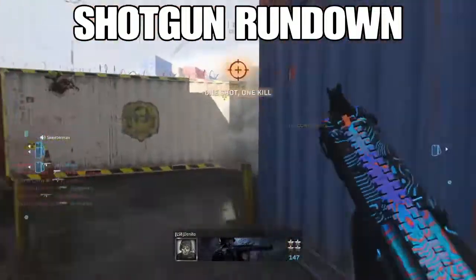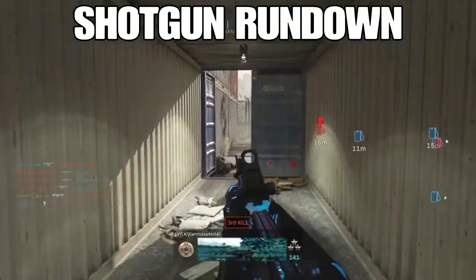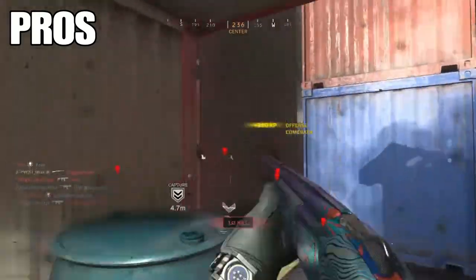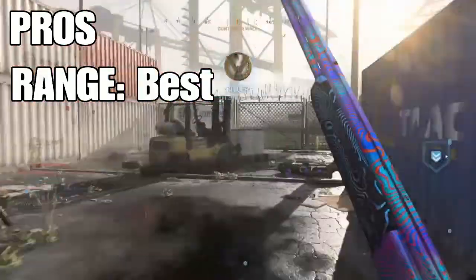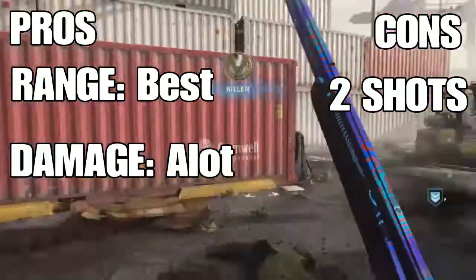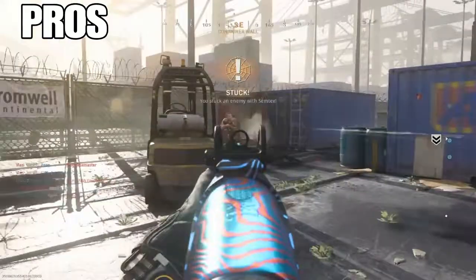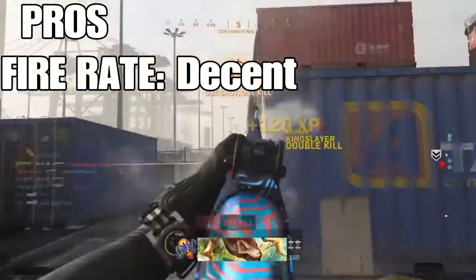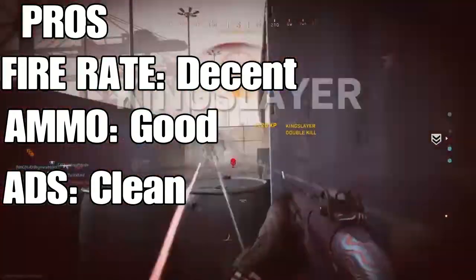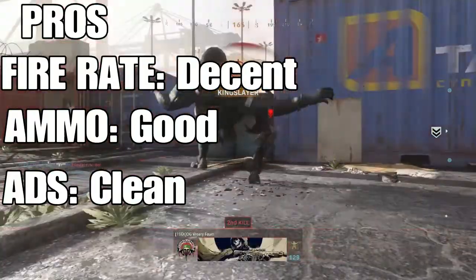The shotgun rundown goes through all the shotguns, ranking from worst to best with pros and cons. The 725 comes fourth — it has great range and does a lot of damage, but only having two shots makes it really hard to do those quad feats. The Model 680 comes third — it has decent fire rate, good ammo capacity, and solid ADS speed, but it doesn't have any special feature. It's the most well-rounded shotgun.